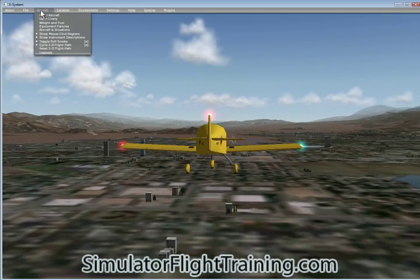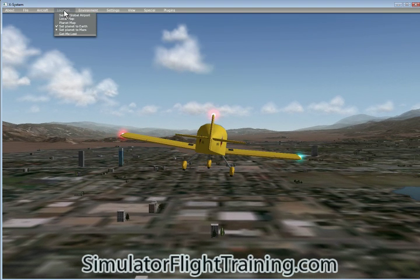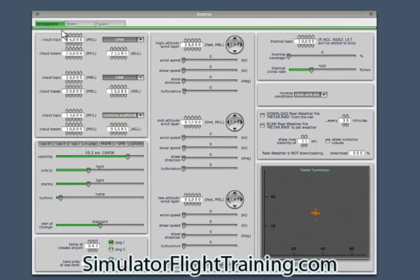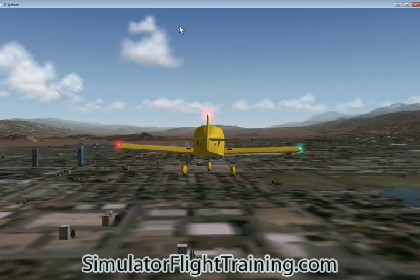Going back up to Aircraft, then to Location, then Environment. Let's go to Weather. Now here's where we can determine our cloud tops, visibility, and other weather settings. It's easiest to right here put our visibility high, precipitation light, and turbulence at none. We can change the weather and also set different wind layers if we wish. Radar summary is also available. Now getting out of weather.